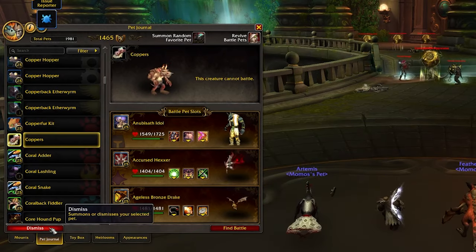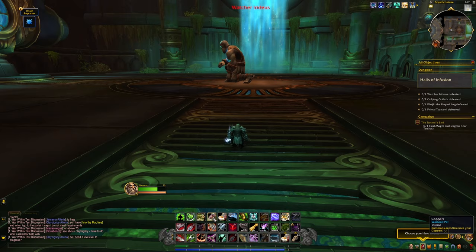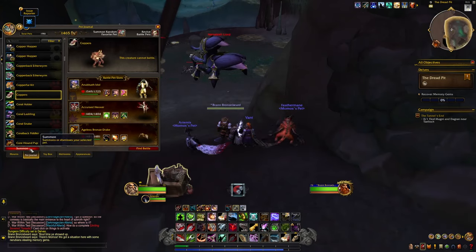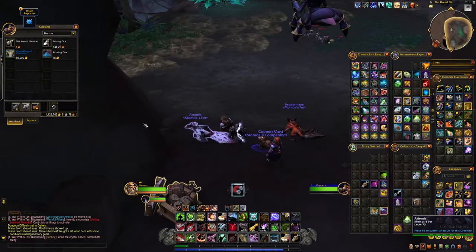Coppers can easily be summoned from the Pet Collections tab. I'm making this video during the beta, and Coppers can currently be summoned inside raids, dungeons, and delves, and of course any open-world content.